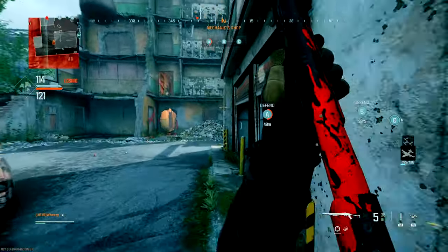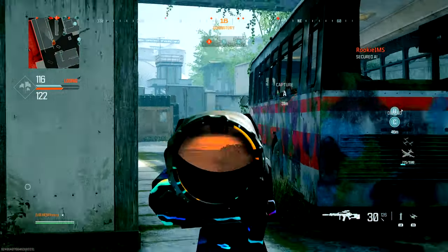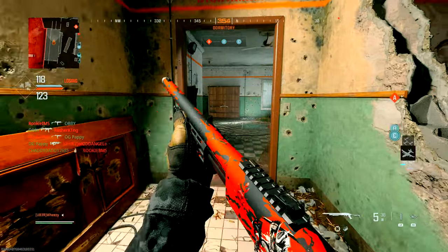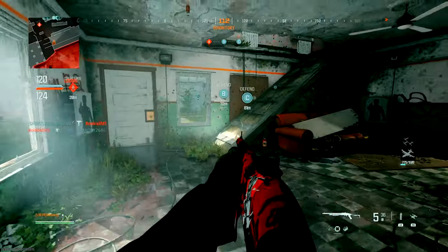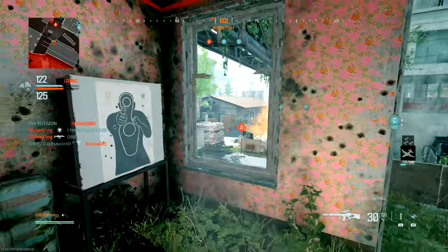The thermal optic — most of the thermal optics in this game, as far as I'm concerned, are trash. But this orange one: there's a holotherm variant that's basically an EOTech — essentially a holographic sight with a thermal optic on it, which is good for close to medium range. And then this hybrid thermal optic, which is better for medium to long range.